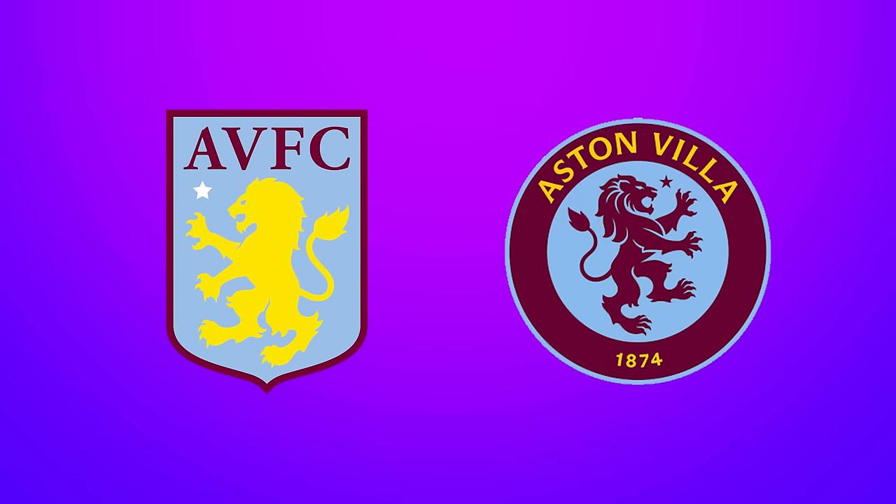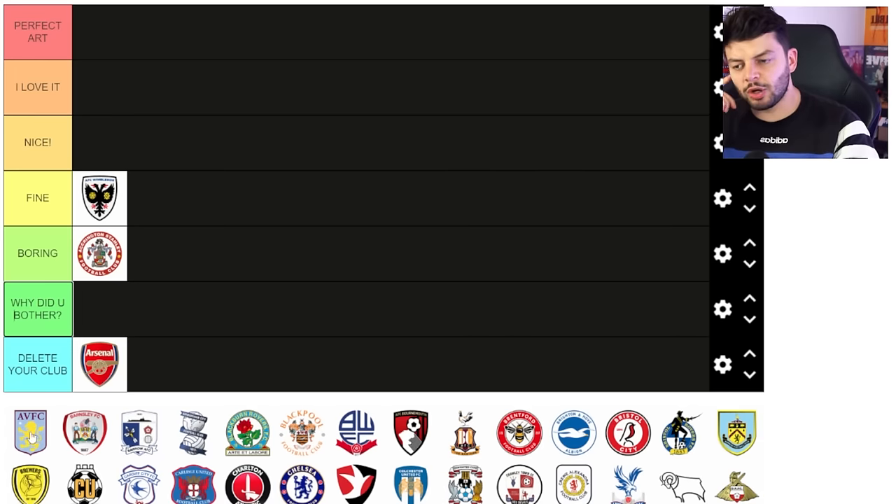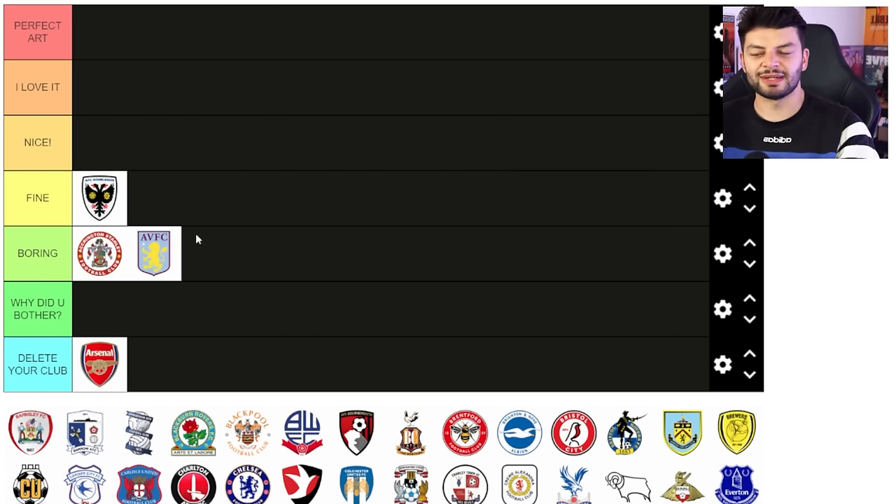Aston Villa — this is the old badge. The new one is way better. The new one is nice and if you think it looks like Chelsea, it does, but Aston Villa had this same badge at around the same time Chelsea had their original round badge. The new badge actually looks more like Aston Villa to me. I'm gonna put their old badge in boring — like how dull is that? They removed the word 'prepared' or whatever and updated it to even more dull.